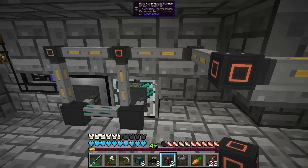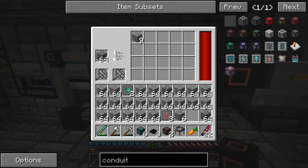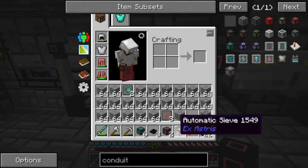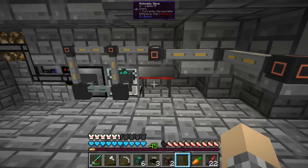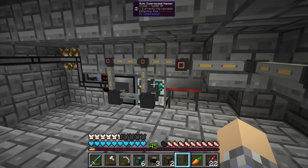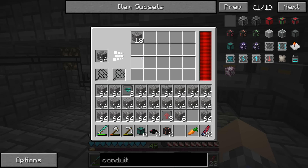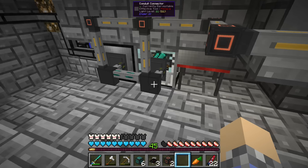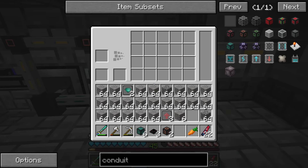The auto compressor needs to export to two different locations. We'll put the conduit side there. Sorry if I'm on the quiet side — I'm trying to think clearly about how we want to do this.